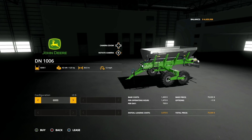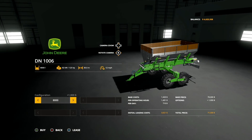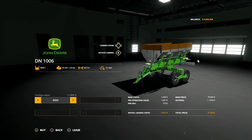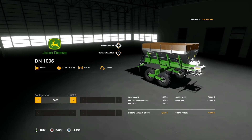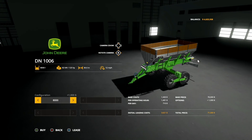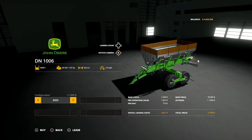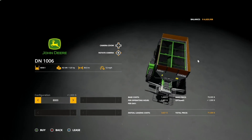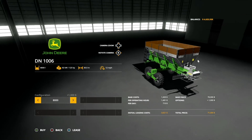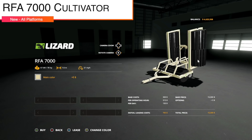Our next-to-last new mod for all platforms is the John Deere DN1006 — a dispenser of solid fertilizer, lime, and manure, so you can do all three. 6,000 liter capacity or 8,000 liter extended capacity. 125 horsepower required, 30-meter spread, at 12 miles per hour. That is a massive spread.